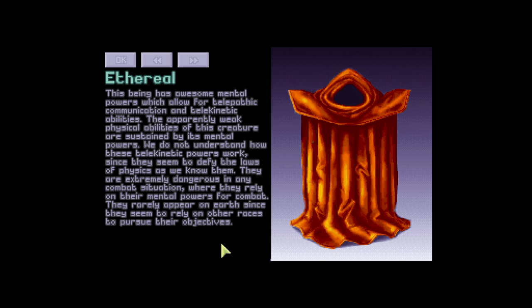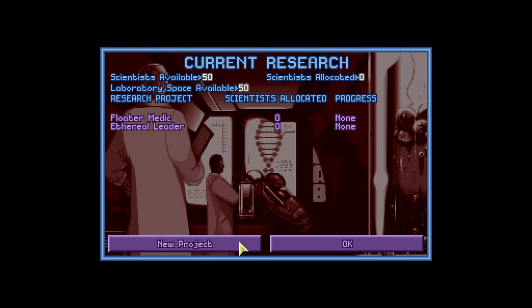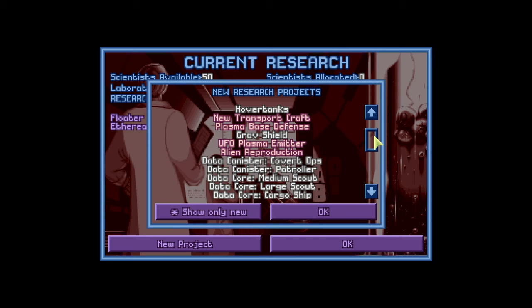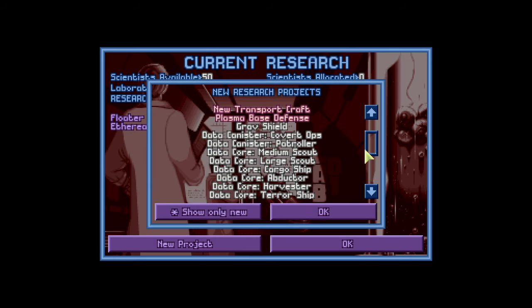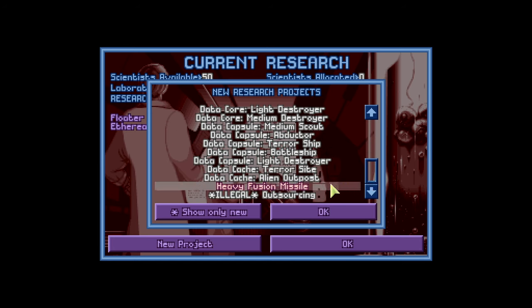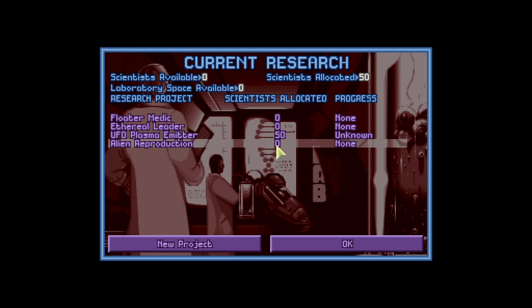The taskmaster is teaching us about the Ethereal's awesome mental powers which allow for telepathic communication and telekinetic abilities. Apparently its weak physical abilities are sustained by mental powers. They don't understand how these telekinetic powers work since they seem to defy the laws of physics. They are extremely dangerous in combat where they rely on mental powers, and they rarely appear on Earth since they rely on other races to pursue their objectives. I feel like they could fly with psionics.